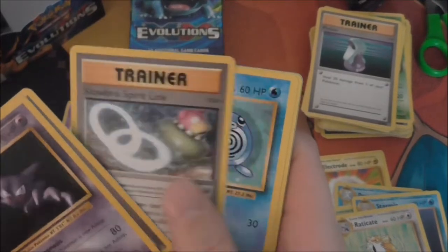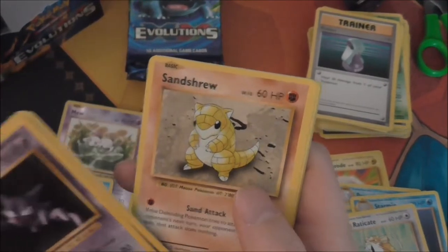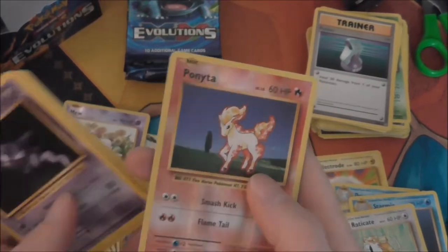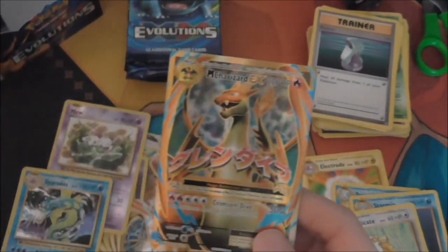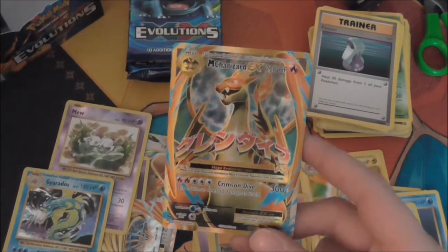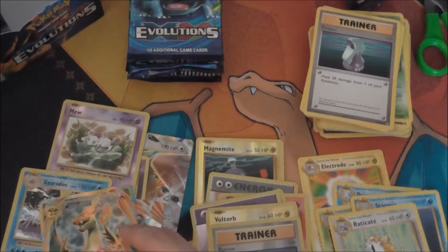Brock's Grit, Slowbro Spirit Link, Poliwag, Sandshrew, Voltorb, Magnemite, Caterpie, Ponyta Reverse — and oh, probably the most valuable full art in this set: Mega Charizard EX!